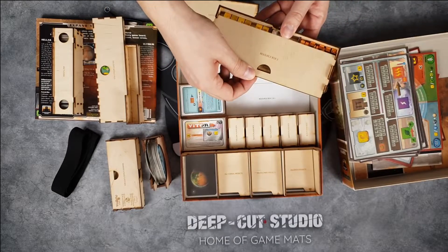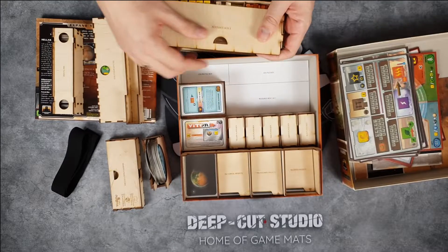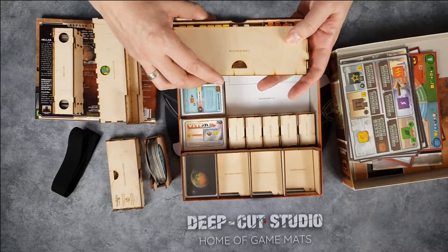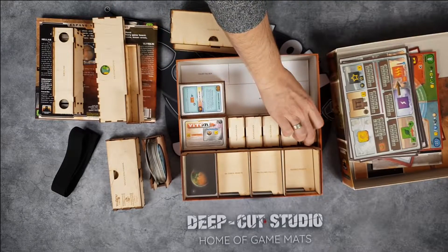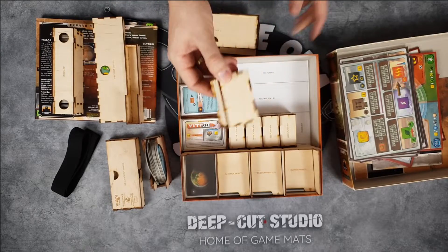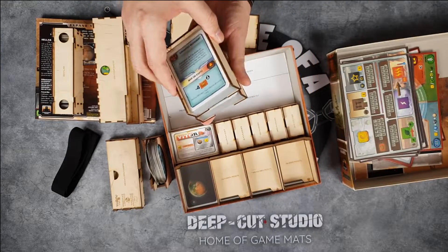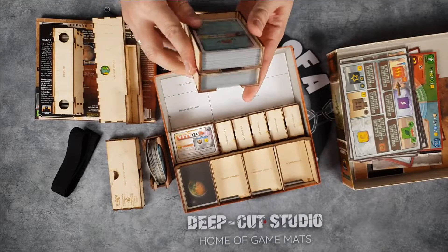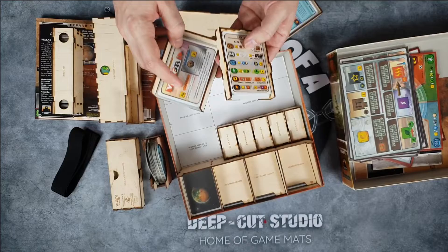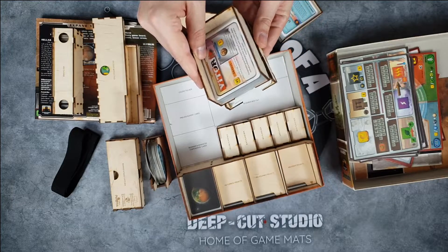Then we have resource boxes 1 and 2 — both hold the same thing: money, production tokens, and cubes. If you're playing a big game you can put these on two different sides of the table so everyone can easily reach them. Each player gets their own player box — you pop the lid open, take all your cubes, and that's that. Cubes are kept in all these compartments, and over here you have all the cards. They are stackable, and the company cards are here too. The cards are sleeved, and sleeved cards fit really nicely in here.